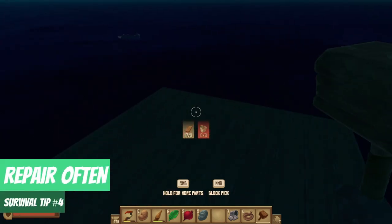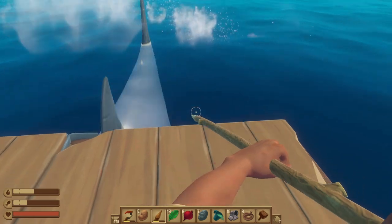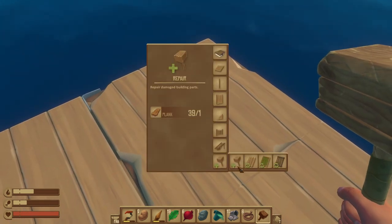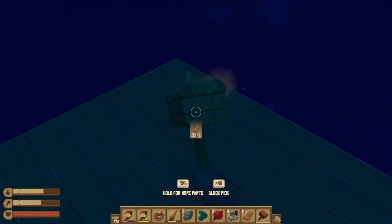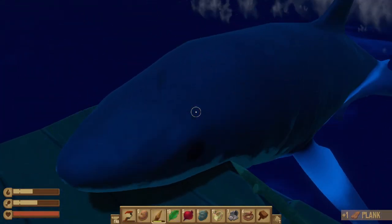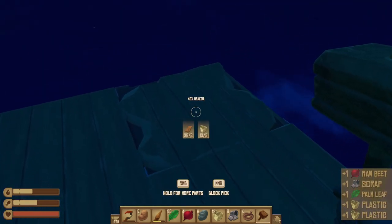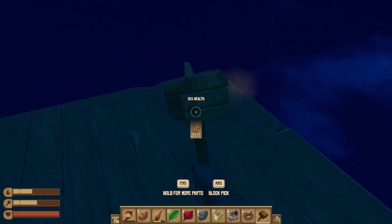Survival tip number four: repair often. Ensure that after each shark attack you have at least two planks on hand to make repairs to the damaged raft tile. This buys you time and saves materials when fending off a repeat shark attack on that same tile. If you lose a tile completely, any machinery on that tile is removed and tiles are much more expensive to rebuild outright. To complete repairs, use the build hammer's repair option — one plank repairs fifty percent, or two planks to completely repair any existing tile.